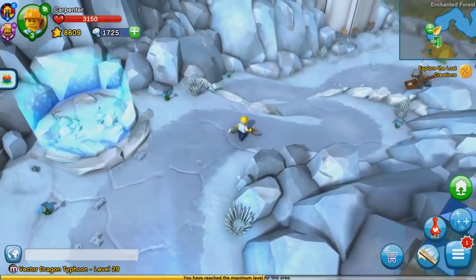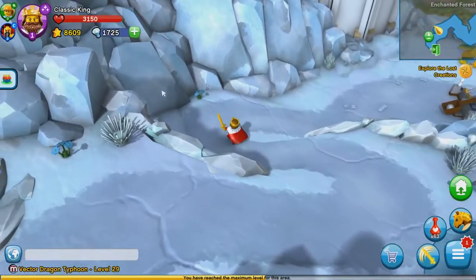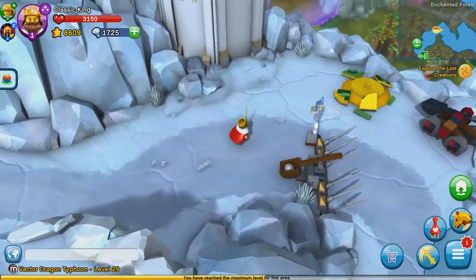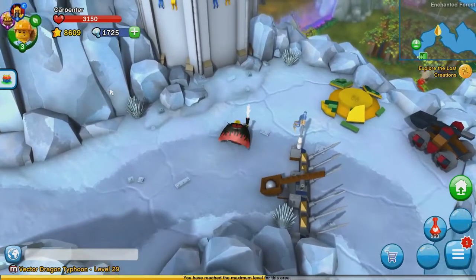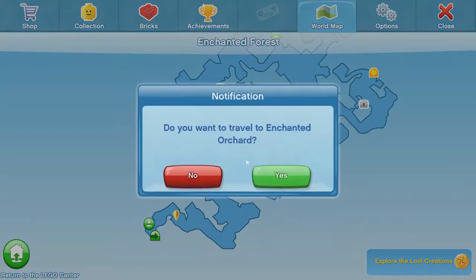Hello and welcome to another episode of LEGO Minifigures Online. In this episode we're going to be using 3 new Series 13 minifigures. We've picked the Classic King, the Evil Wizard, and the Carpenter. Let's go through some pocket adventures and show off some of their abilities.